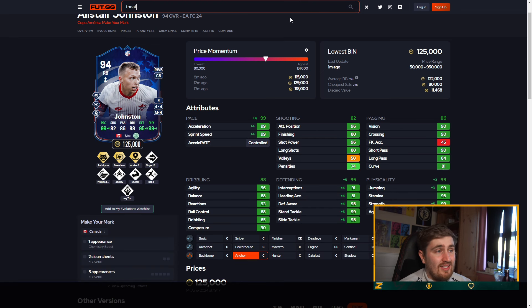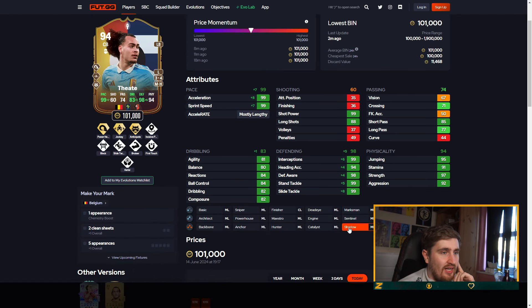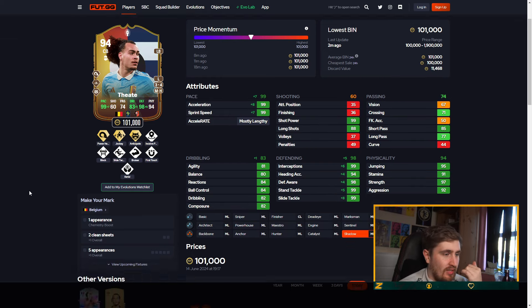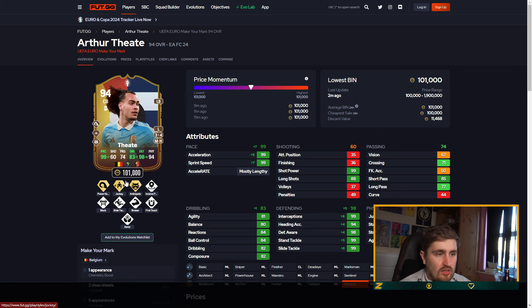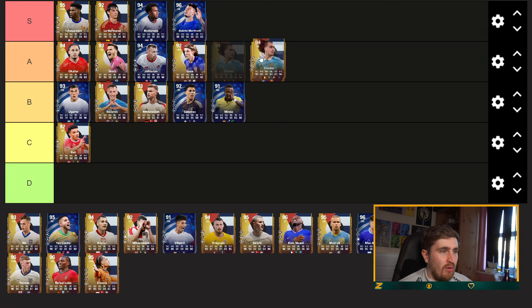We're actually seeing some players I've never heard of before. Anticipate, got 99 pace with a Shadow — you have to put the chem styles on, assuming you're getting these players on full chemistry. Six foot one, Anticipate, other play styles are okay. Looks pretty good — I'll put him probably B.